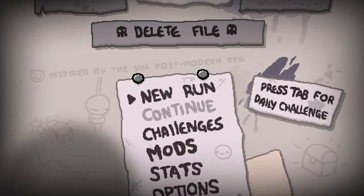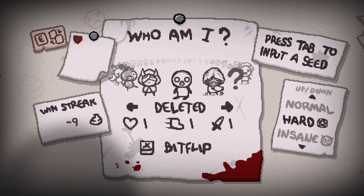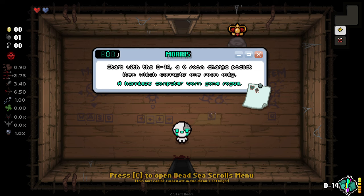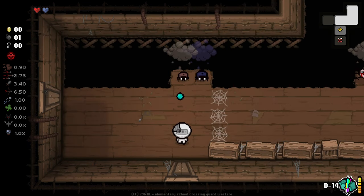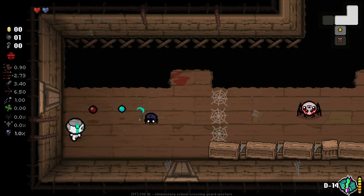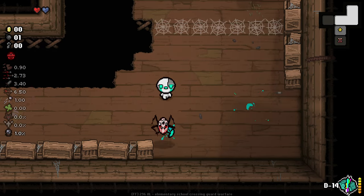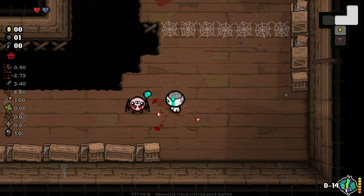Hello everybody, welcome back to another episode of the new save file. We are jumping in again and doing another deleted run. We're doing a lot right now — we're on a minus 9 streak on our regular save file, which isn't great. We're doing a Morris start with a D14, a 6-room charge pocket item which corrupts one room only. It does start doubly charged, which is useful. We start with some better stats as well, although slightly worse speed. It means we can corrupt a little bit more and see what we can get out of corrupting some extra stuff.